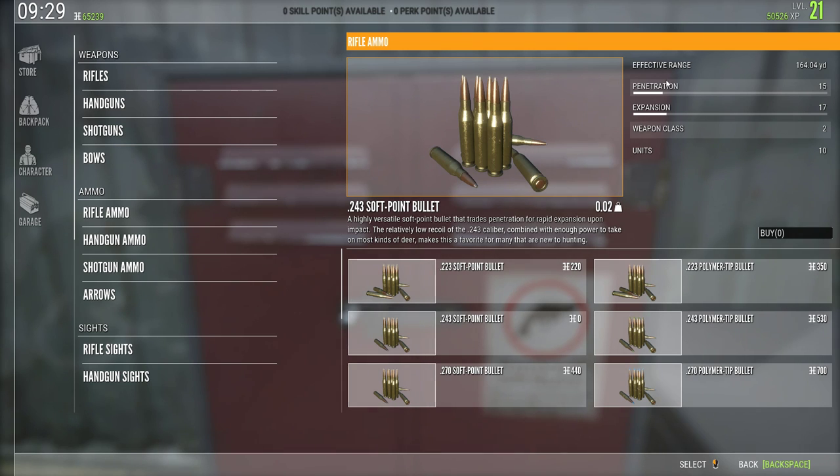Being a hunter in real life, my first thought was: if I'm trying to shoot through bone I'd want more penetration, and if I'm shooting vitals I'd want more expansion. Although that somewhat holds true in the game, I still don't think expansion is balanced correctly. When you unlock the 243 polymer tips, your expansion goes way down to four from 17, but your penetration goes up to 30.